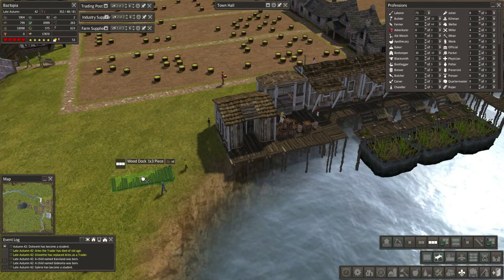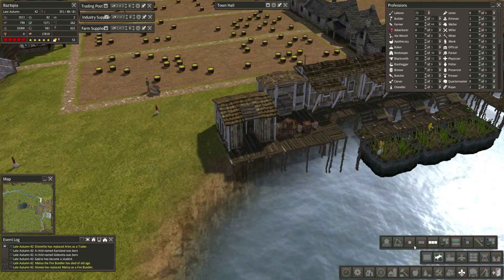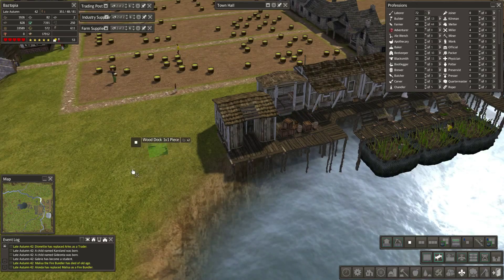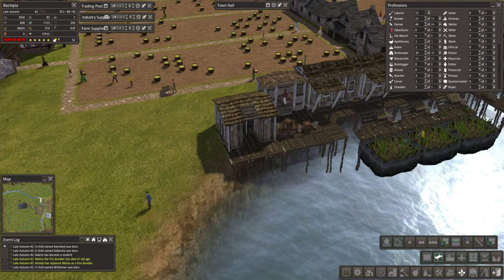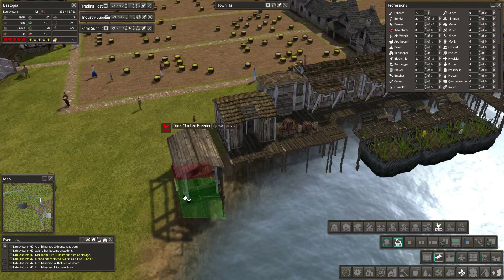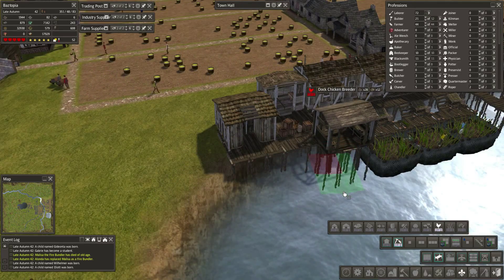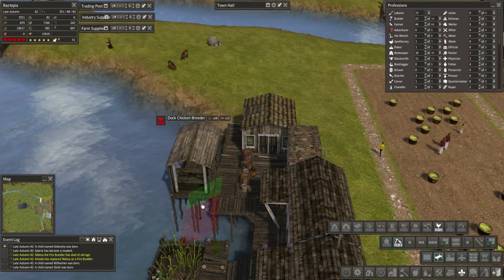Let's finish up some of the stock stuff here. Put one right there for good measure and one right there — just make sure they can get on and off. I'm kind of thinking maybe the chickens on the inside here — we should produce a ton of eggs, so yeah let's do that.